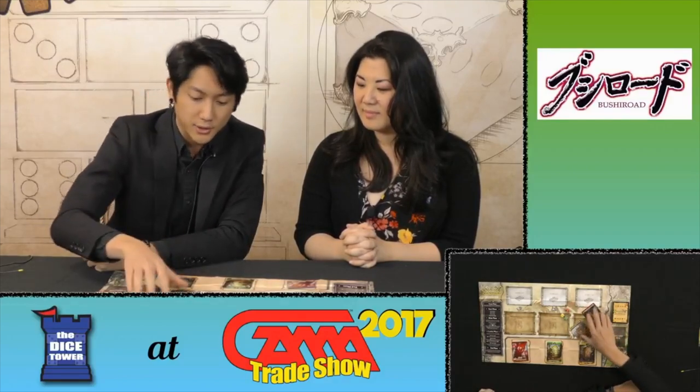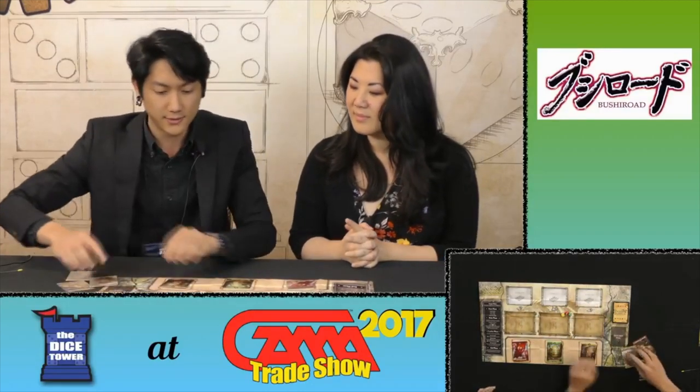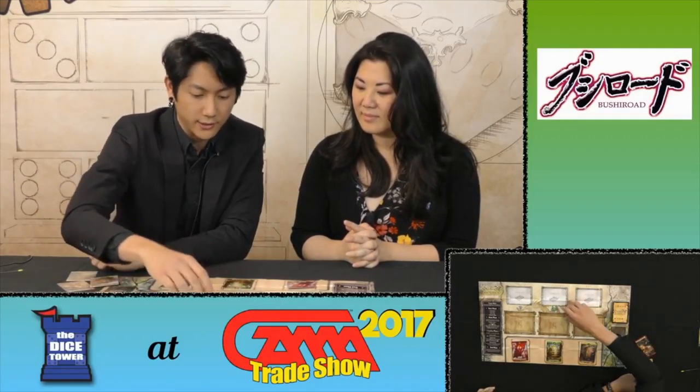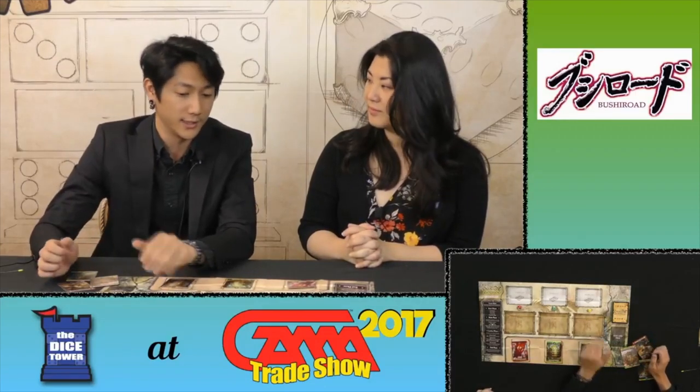You have the option of using your dice for three things. The first thing you can use your dice for is Drago Shields, which is this icon right here. You will place your dice — like for example yellow in front of the yellow fort, green in front of green and red in front of red — and then these become defenders for your forts, with values like 0-3, 0-4 and 0-3 respectively depending on the value of the die.